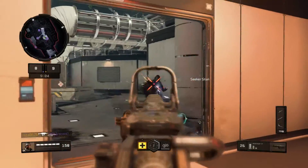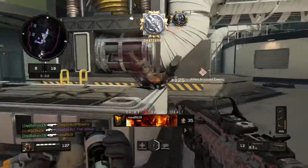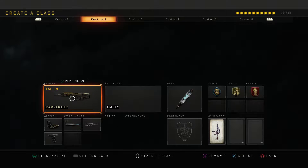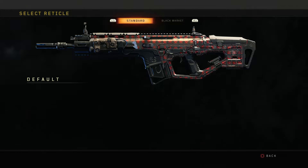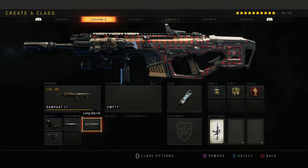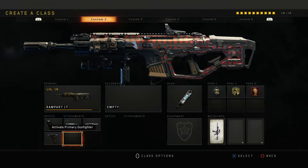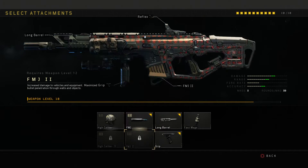Obviously you want to know the class I use, so here it is. This is the Rampart 17 assault rifle, the second assault rifle. I put on a red dot reflex sight, FMJ, and a long barrel. I didn't have all the attachments unlocked but these worked out pretty well.